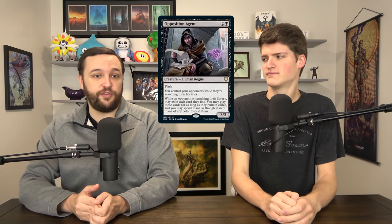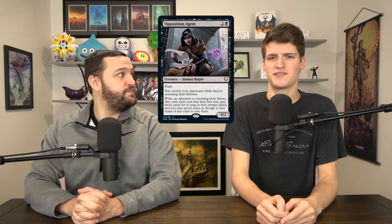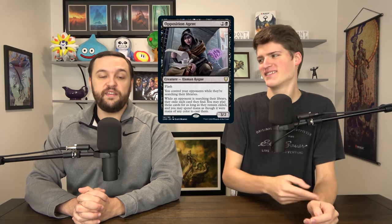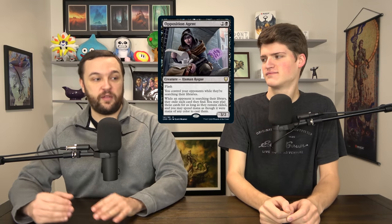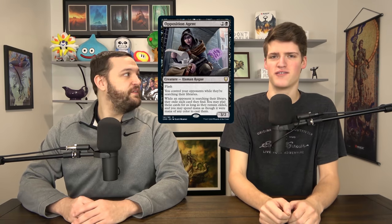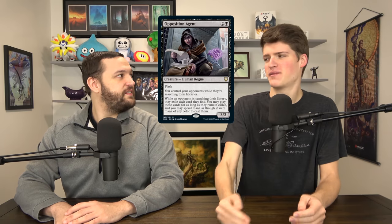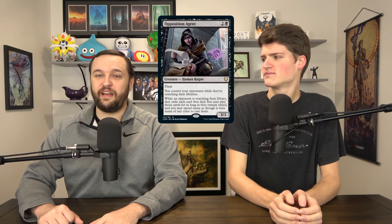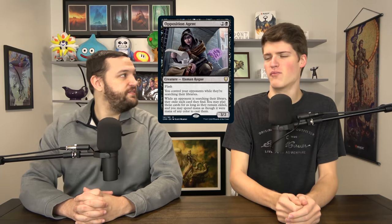I really think we should have more search hate in EDH — that's what slows some games down the most and makes games feel very samey. A lot of the problem with Mono Black is that they have Cabal Coffers every game. We've actually started drawing back on our power levels a little bit — we were up near nines and nine-and-a-halves, we've drawn down to around eight-and-a-halves. One of the main reasons is we're cutting tutors. I just built the Liza deck; I had Grim Tutor, I cut it — it's the only tutor I had, I have no tutors in that deck. It's just going to make for more unique games.